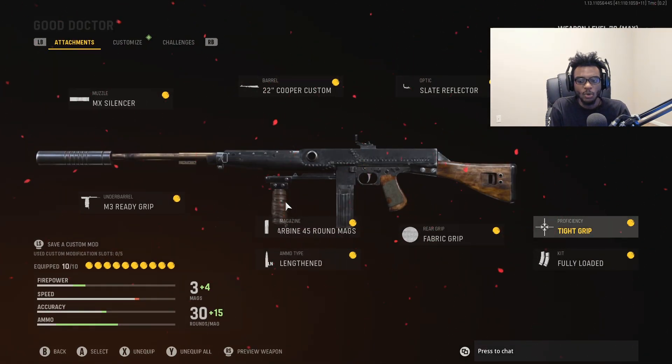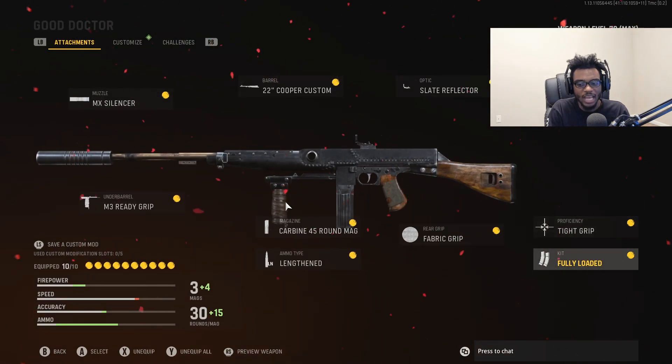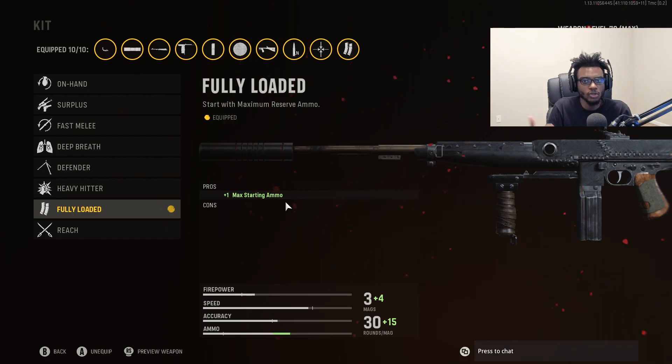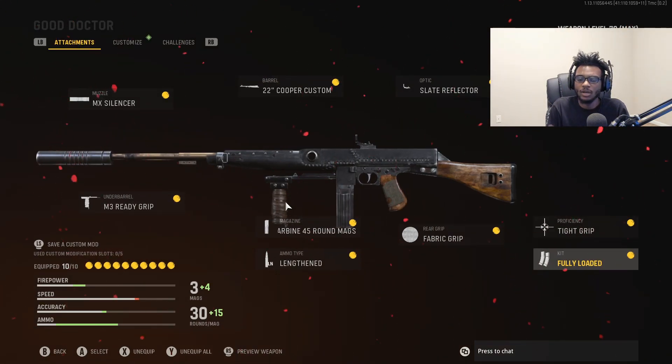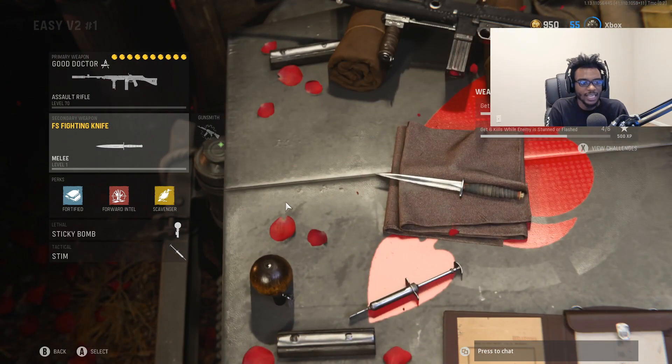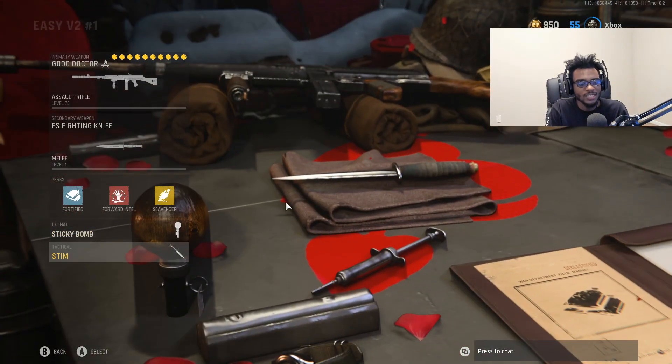For the perk, we have Tight Grip, giving us reduced recoil during sustained fire — making it a very easy assault weapon to use at longer ranges. To wrap everything up, we have Fully Loaded, so we can use the Cooper Carbine from kill one all the way to kill 25 until we get that V2 rocket. For the rest of the setup, I have the combat knife, Fortified, Forward Intel, Scavenger, and I'm running the sticky bomb with the stem shot.